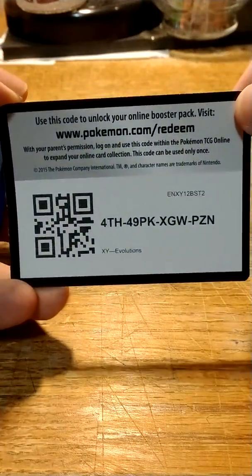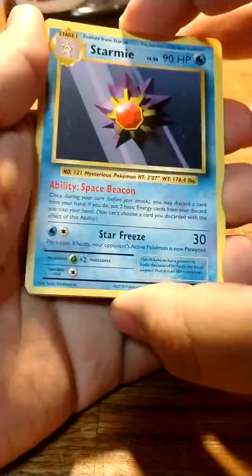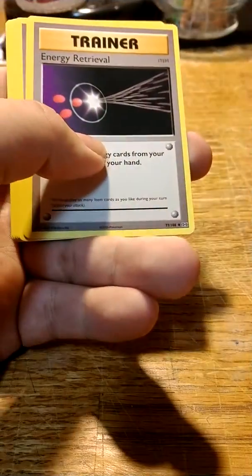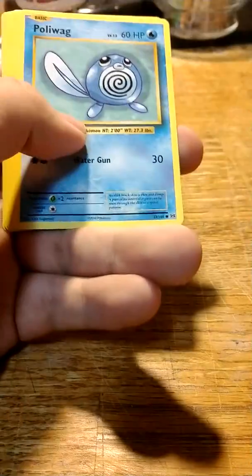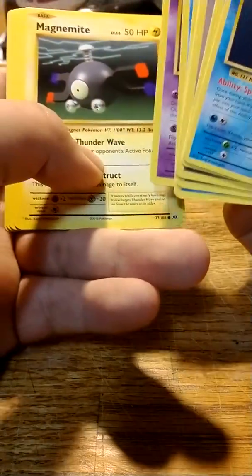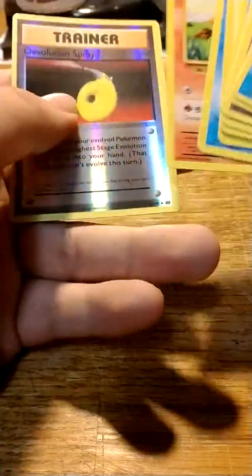Okay, so we got a green code for those of you who play the TCG online. I would like to see some nice holographic cards too, but these are very nice looking cards. We got a Starmie, Kakuna, Energy Retrieval, Blastoise Spirit Link, Poliwag, Ghastly, Magnemite, Seel, Charmander, and a De-Evolution Spray.